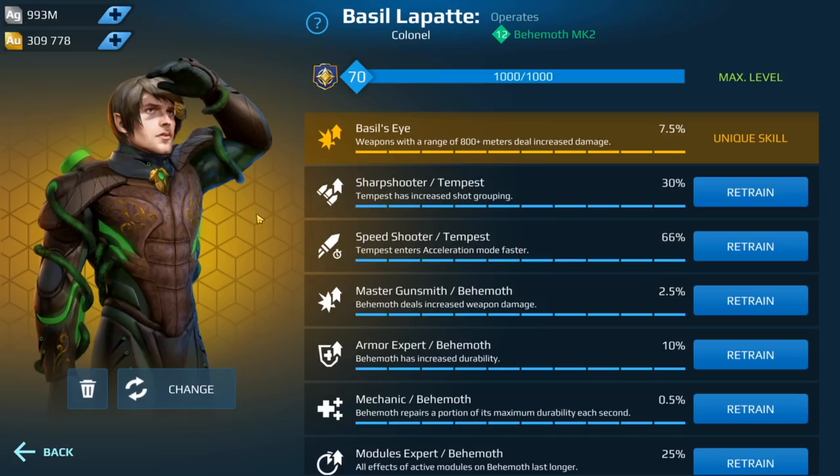Welcome back to the channel. Today's video we're going to take a look at a legendary pilot which gives you more damage for weapons that have a range of 800 meters and beyond. We're talking about obelisk, ballista, trebuchet, geckos, flux, noricums, and zeniths as well. Those weapons are kind of trolling weapons but they do have a range of 1100 meters, and of course the Tempest.